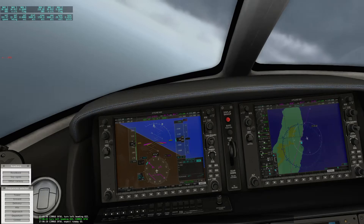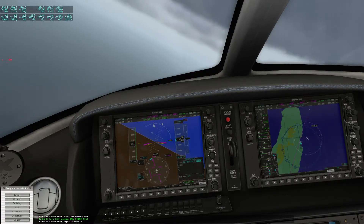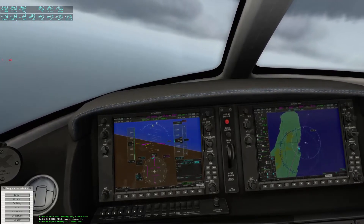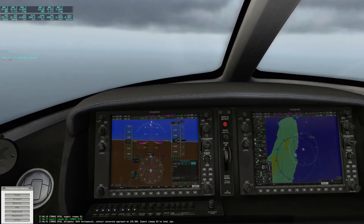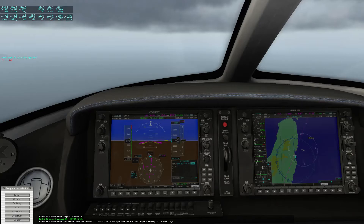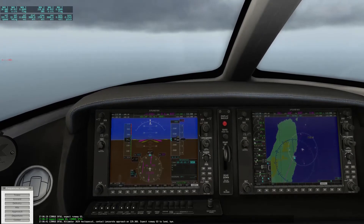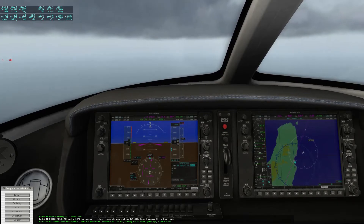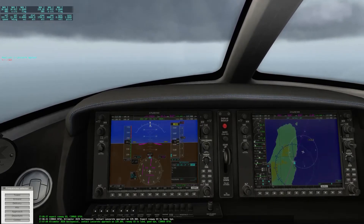Cirrus Sierra Foxtrot 50, expect runway 03. Cirrus Sierra Foxtrot 50, altimeter 3029 hectopascal, contact Lanzarote Approach on 129 decimal 300, expect runway 03 to land, bye. Cirrus, altimeter 3029 hectopascal, contact Lanzarote Approach on 129 decimal 300, runway 03 to land, goodbye Cirrus Sierra Foxtrot 50.